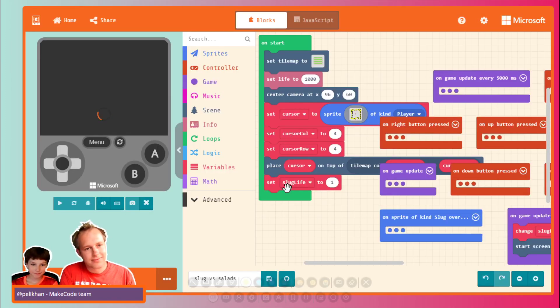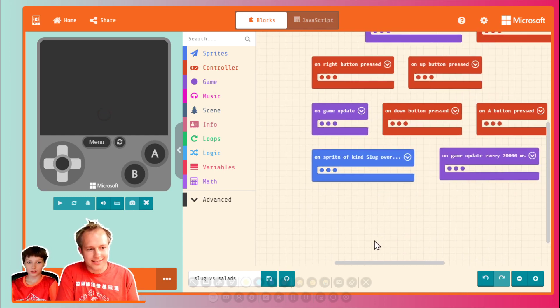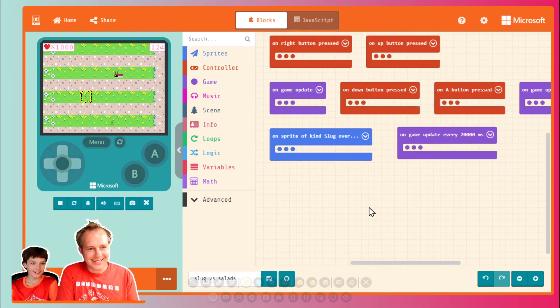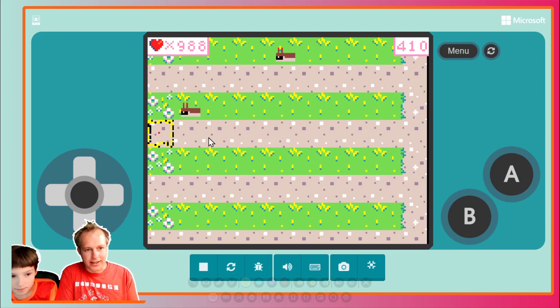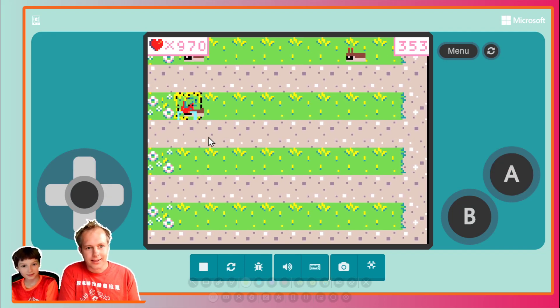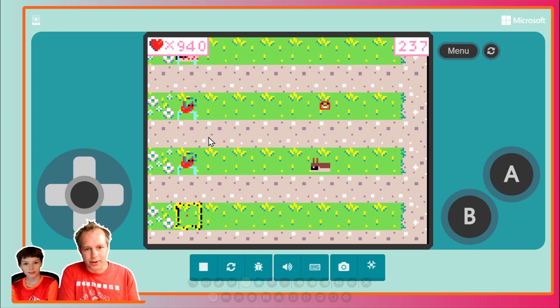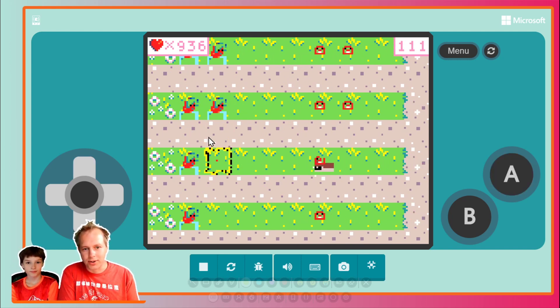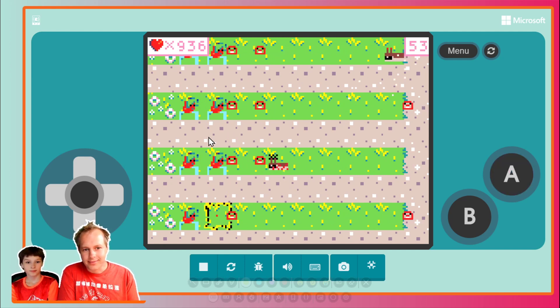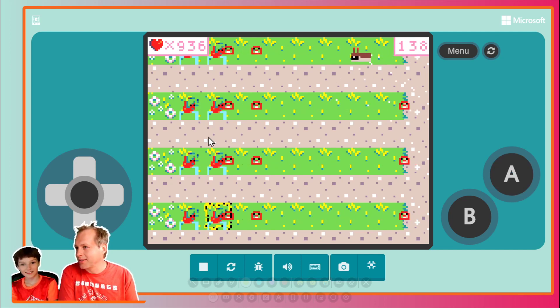It's getting pretty big and pretty interesting. Let's play the game and figure out what's done. So this is a tower defense game. You put these strawberries — I believe they are — and they try to kill the slugs. The slugs have more and more lives, and you need 200 to put a new strawberry.